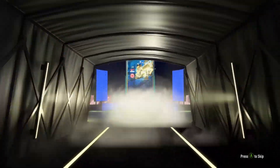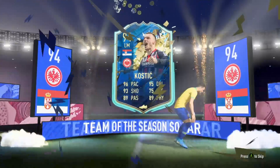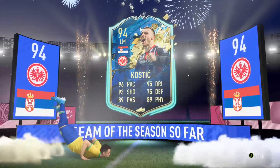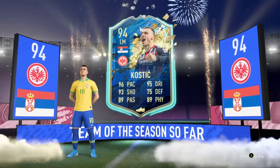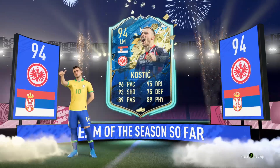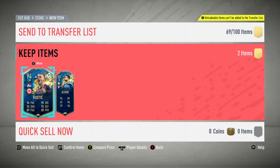Oh, Mancostic! How many times do I have to pack you and put you in an SBC? Get the hint - I don't want you! He keeps coming out of my packs and I keep putting him in SBCs. You'd think eventually he'd give up. There he is again. And who is the second player in this pack? Aice of B. Honestly, this was not good at all.